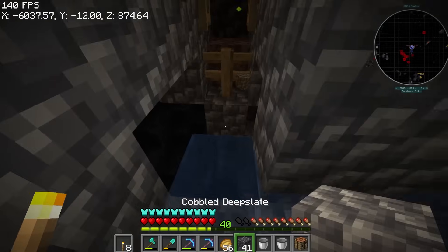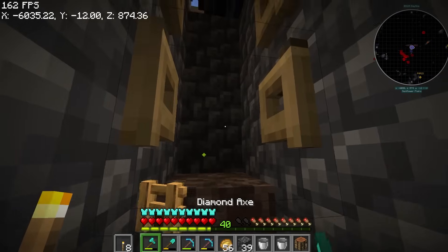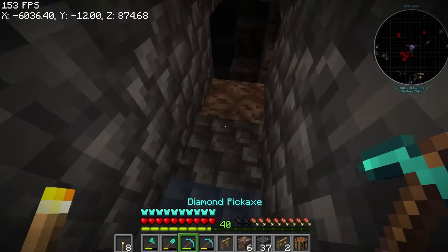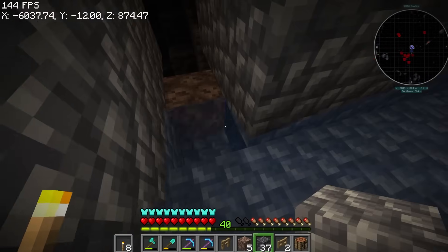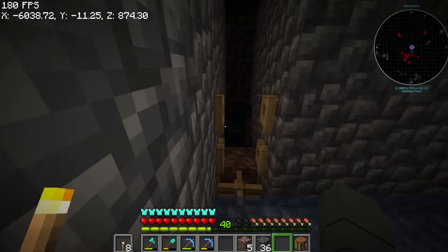This is the water elevator going up. I'm just doing it by memory. It's the soul sand. And then here I think is the fence, and then there's a fence gate here.